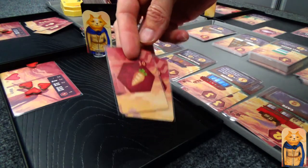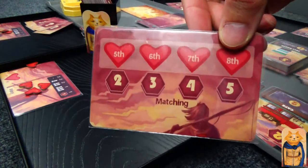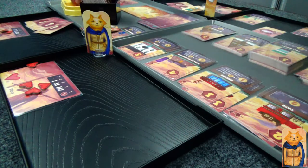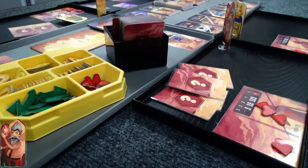Now, if you notice, in the top right corner of the resource is a small number — this tells you how many of that resource exists. What Cat is doing here is, with two of the same resource, buying a fifth heart. Moving on to Crazy Gem Guy — this is who I usually play.